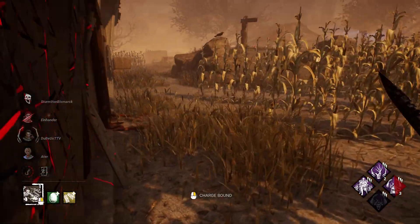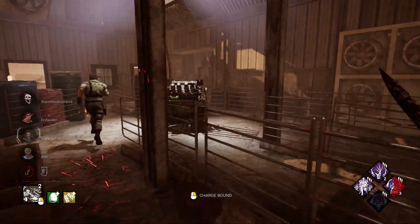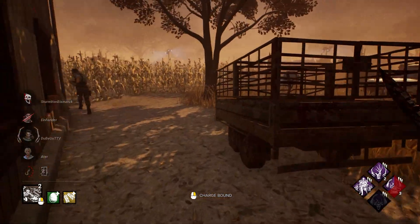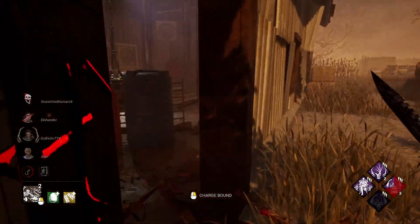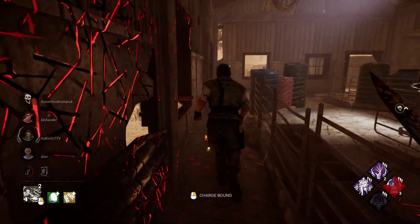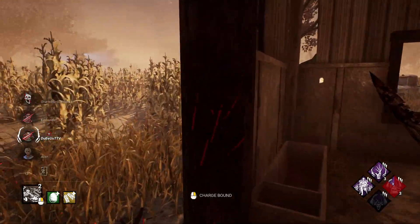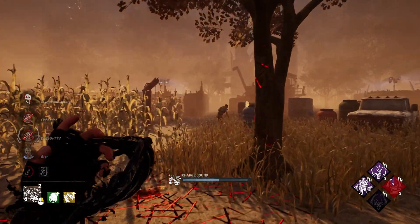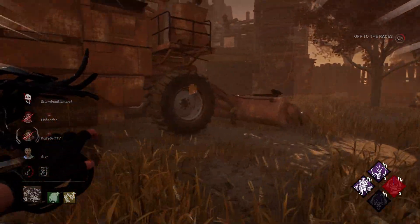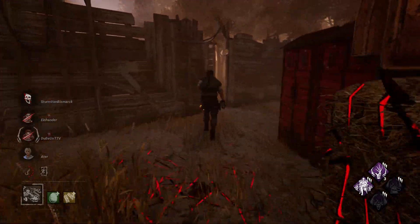He ran it perfect — he gets the vault too, even with that door open. Insane. You should've been looking behind you. Still No Way Out, so they still don't have anything on the door. Oh! Can you imagine if he was just slightly there? We get him down here.